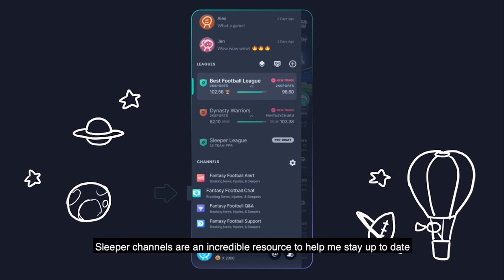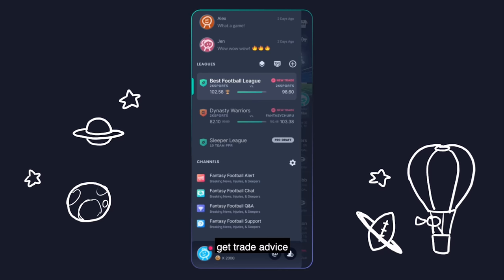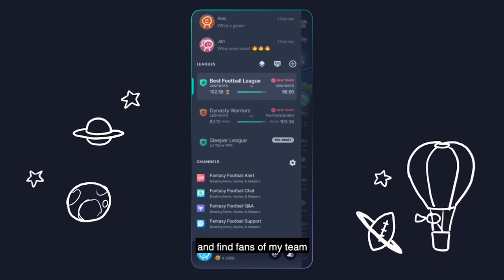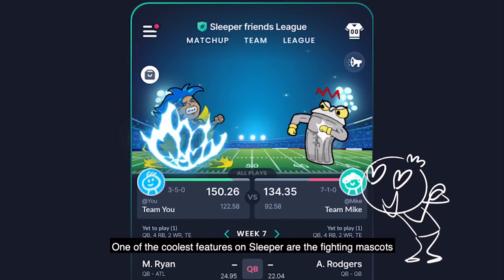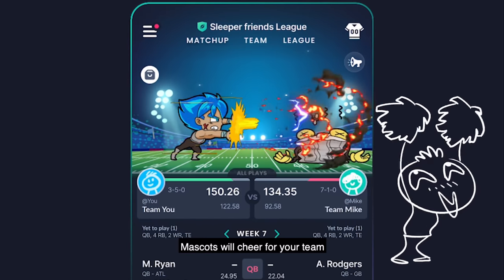Sleeper channels are an incredible resource to help me stay up to date, get trade advice, and find fans on my team. And one of the coolest features on Sleeper are the fighting mascots.